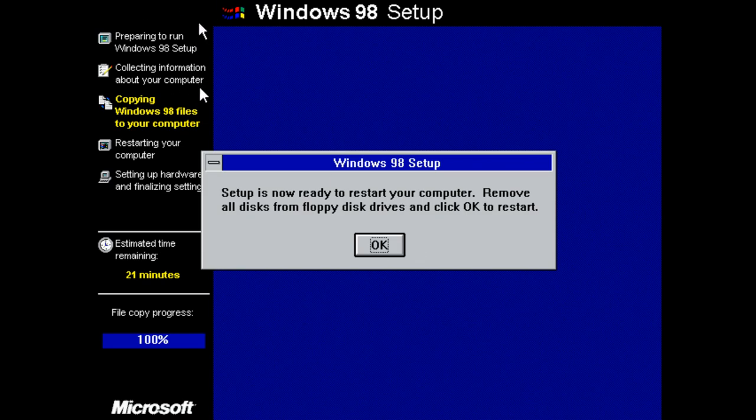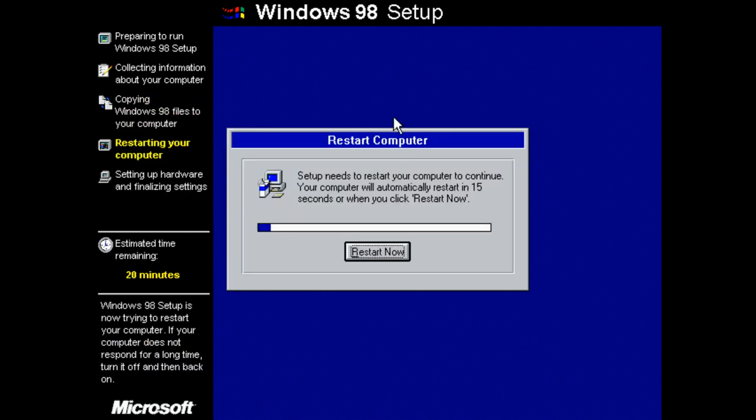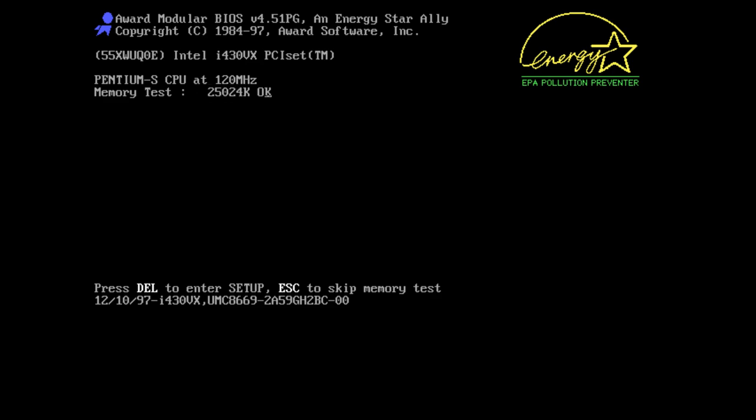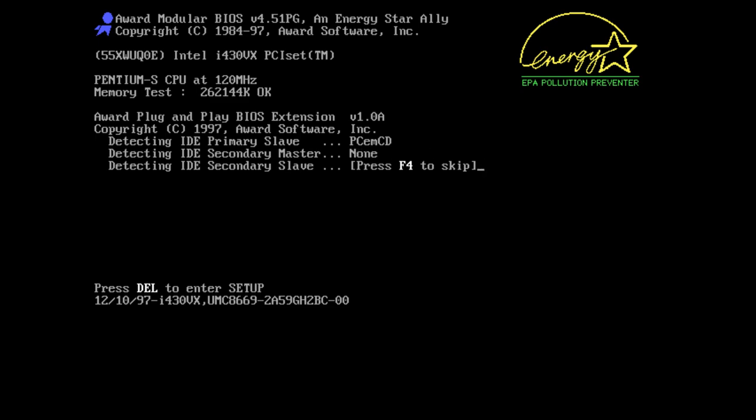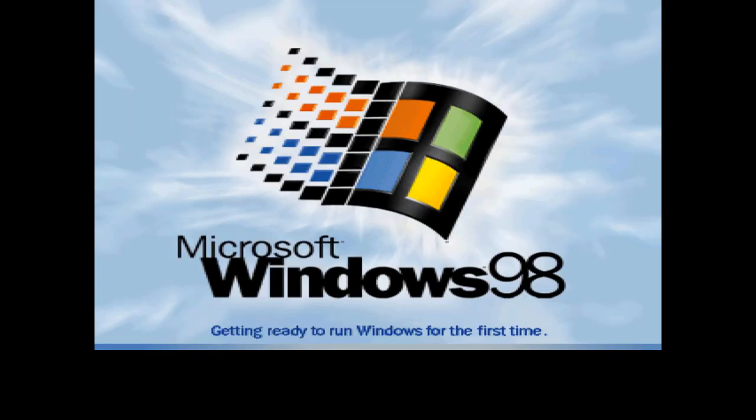Let's eject the floppy disk. The restart screen looks like it's from Windows 3.1 — very old school, I like that. It reads the memory — 120 megahertz processor, fast enough for basic gaming. Not amazing, but it does the trick. Getting ready to run Windows for the first time.